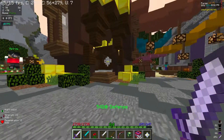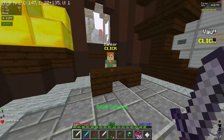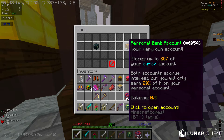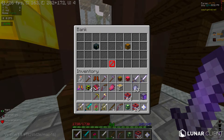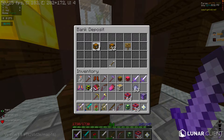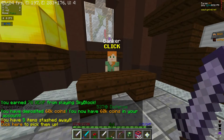You start by going this way to the bank. Once you're inside this little building, you will click on the banker. You can left or right click. You can either go on the co-op bank account or the personal bank account. I will just click the personal bank account. They look like chests — the co-op is the ender chest and the personal is the normal chest. Click to open account, then you're gonna press deposit coins, press click and press the 64. So now you can press the barrier to close.